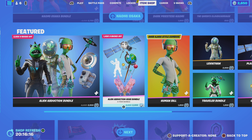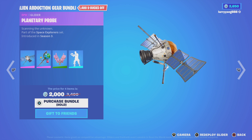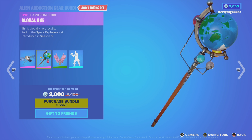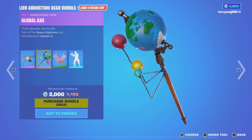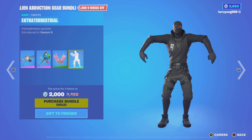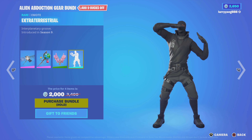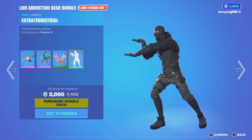And then let's check out the Alien Abduction Gear Bundle. For 2,000 V-Bucks — it's 1,400 V-Bucks off. You get the Planetary Probe Glider, Global Axe Harvesting Tool, Freezy Friends, and the Extra-Terrestrial Emote Interplanetary Groove. Introduced in Season 9.